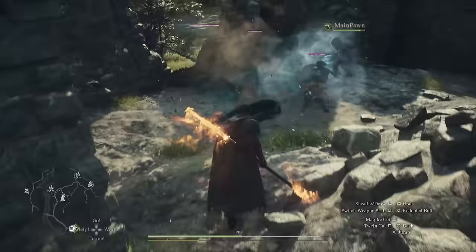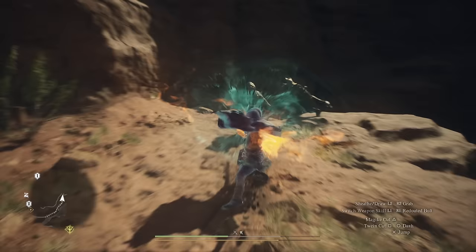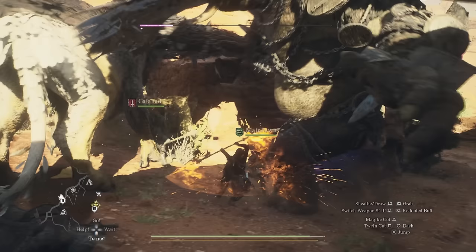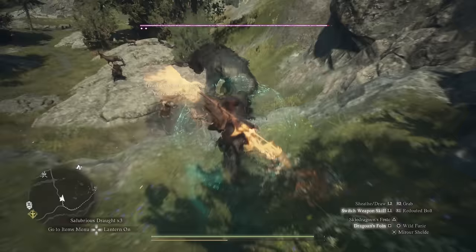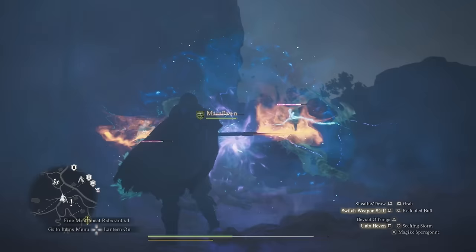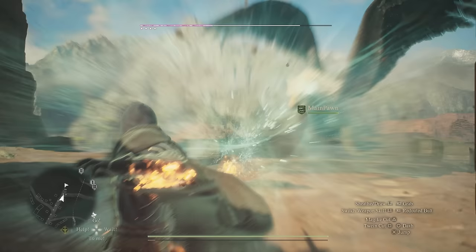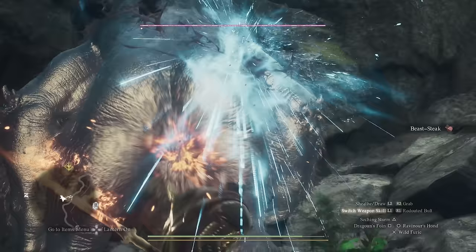Today we're going to take a look at the Mystic Spearhand, Dragon's Dogma's version of a Sith Lord, and it fits that role perfectly. It's extremely flashy, very acrobatic, deals tons of damage if played properly, and can even protect its entire party via some of the best shields in the game. Today we're going to go over some of its best abilities, how to best play it, and of course some of the worst too — going over the positives as well as the negatives.